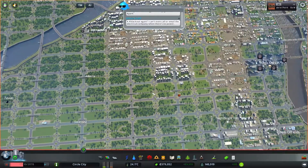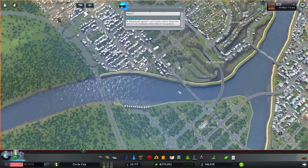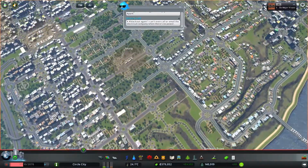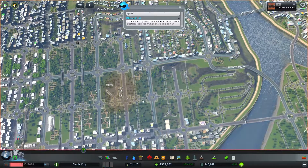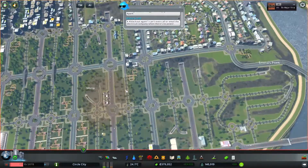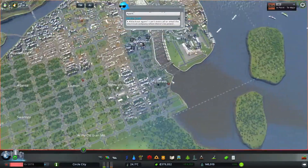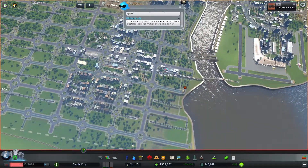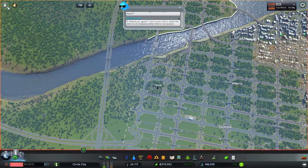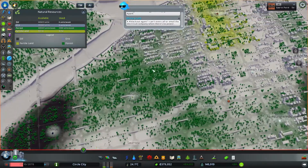I'm pretty much done gritting, so now it's just a matter of growing the town. I figured it was time to leave the time skip. I still haven't started the industrial area — I've zoned it out to a mining area here in Moria. I'm going to get the oil fields out in the corner, because that's what we had resources for. Also marked a little foresting area here.